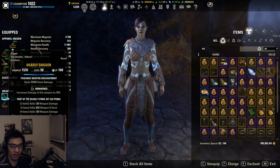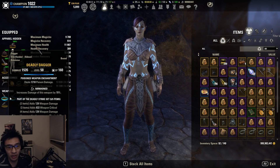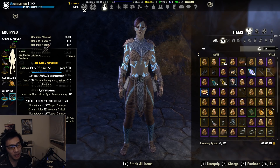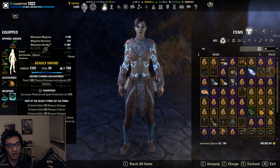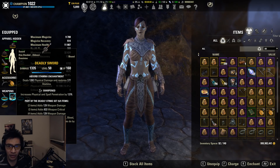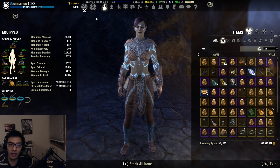One thing to mention on traits — Nirnhoned/Sharpened running the Shadow mundus or double Sharpened with the Shadow mundus seems to be pulling ahead in raid tests and parses. You can check out Lyco's video for a closer look at those testing results. Alternatively, you can go Nirnhoned/Precise and run the Lover mundus, dropping points out of piercing — that's very similar DPS, just slightly less. Either is still very good.